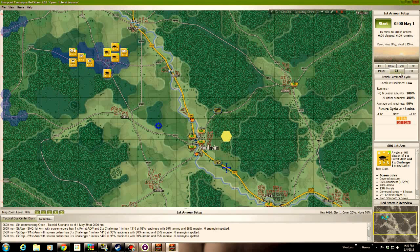Let's look at the C3 tab. This tells us that our order cycles are right now 16 minutes, which means every 16 minutes we can issue new orders, and we're anticipating the next order cycle will be 16 minutes. The estimate for the Soviets is 22 minutes and 22 minutes for the next cycle. So we have a significant advantage in command cycle.